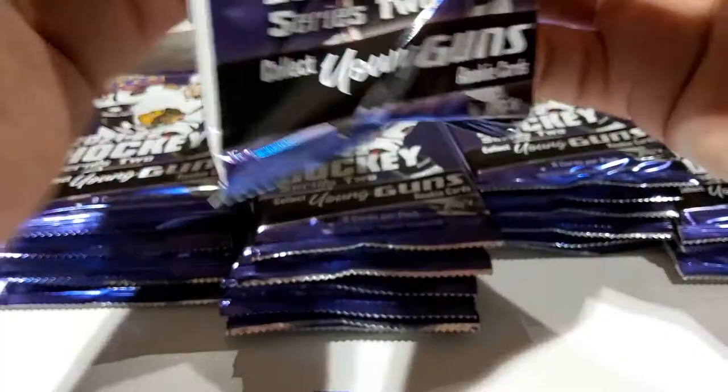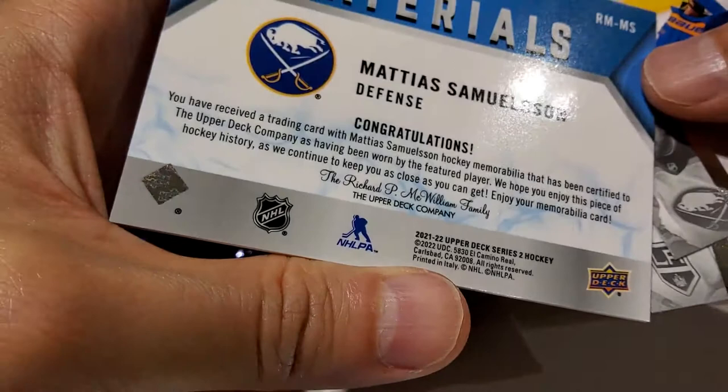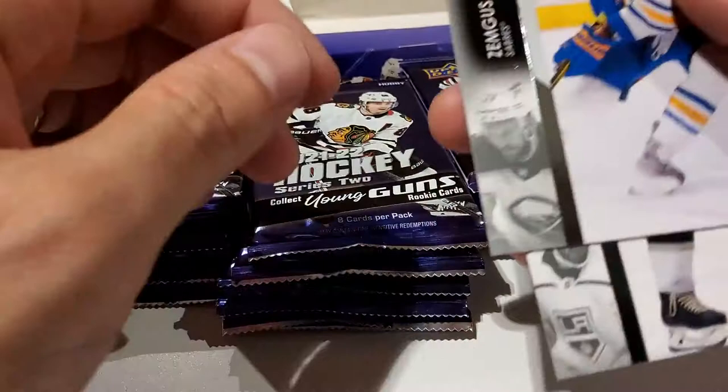Johan Larsson, Matt Nieto, and Michael Granlund. Next we have Jonas Brodin, Logan Couture, and — oh that's nice — a Matthias Samuelsson rookie materials card. Let's see if it's game used. It's been worn by the player but it doesn't say it's game used, so it could have been just at one of those shows or events that they do. Granlund — I can never pronounce that name. Elias Lindholm.